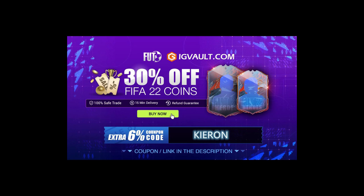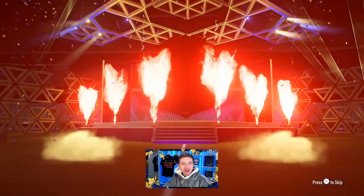If you need some coins to improve your Ultimate Team, the cheapest place to get them is IG Vault — there is a link in the description. If you use the code Kieran at checkout you'll get yourself an even bigger discount off your order. So with the objectives all done, we now have a very nice item coming into the club.